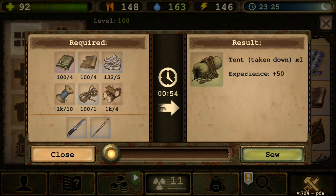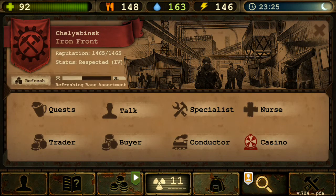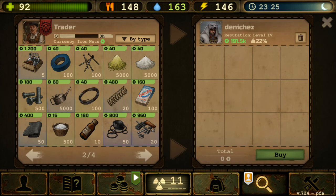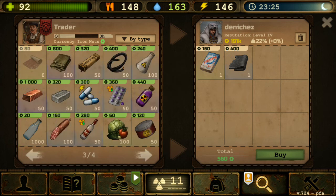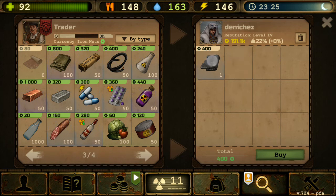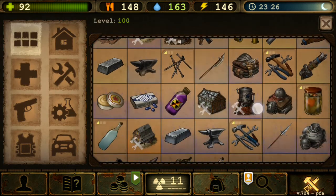Looking at the NPC trader, I just bought the blowtorch. Here's washing powder, rubber, and sandpaper which I already bought for 80. Tarp is the most expensive of the new items and appears to be non-tradable between players — so you can't rely on other players for tarp. You can get washing powder, rubber, and sandpaper from other players, but tarp you have to get yourself from NPCs.